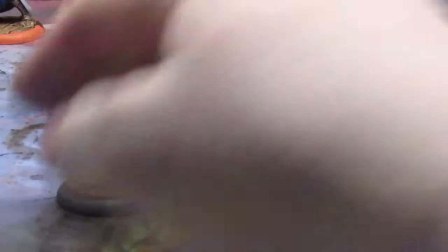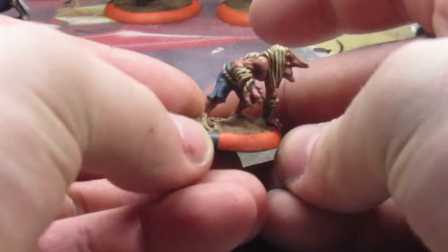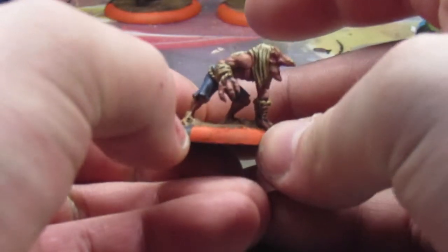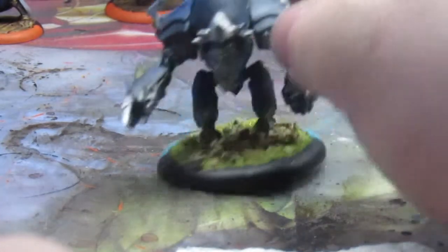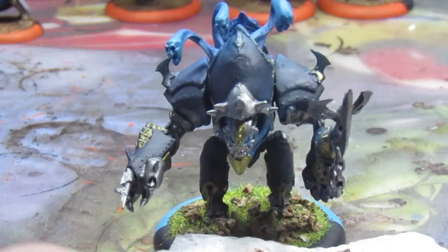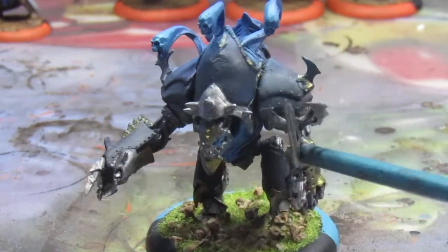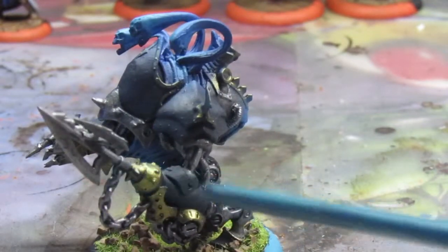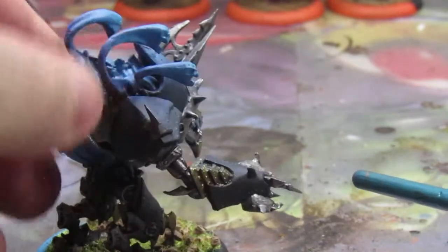So I'll get that base done tonight probably — I'm going to do a little bit of painting. The actual Trapperkin himself just needs a wash in his teeth so he doesn't look like the Joker, and then he's done. Malice is done — pretty cool dude, he's got a big claw and he's got some souls coming out of his backpack.